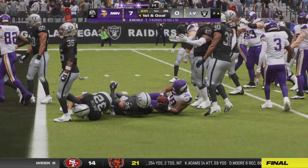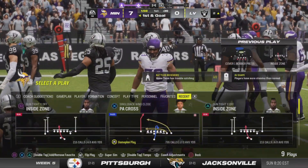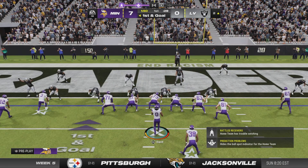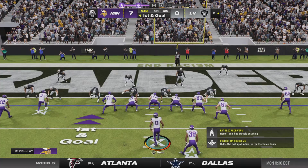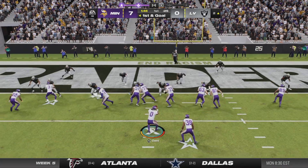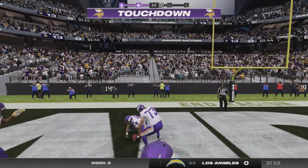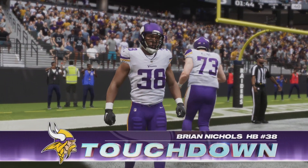If there's no pressure, he's going to continue to pick them apart because he'll have all that time to find someone open downfield. You can only cover for so long — maybe they want to go to a zone blitz scheme, get a little more pressure. Remember when Carolina did that against Denver? And they will take this one into the end zone for a Viking touchdown!